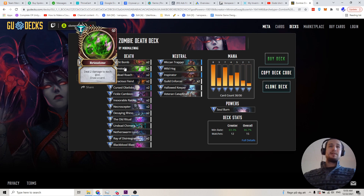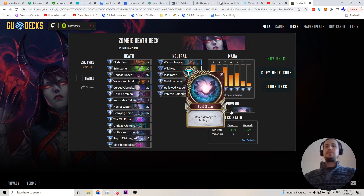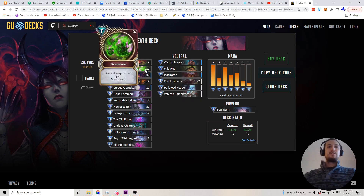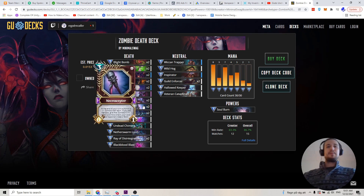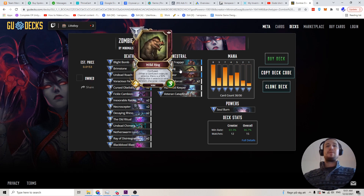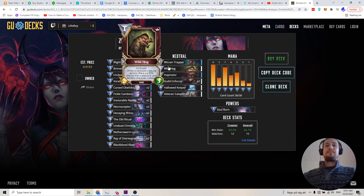Brimstone is basically just allowing us — this is similar to our Soulburn — which we're going to be using Frenzied a lot. So we're going to use this to help us get our Frenzy, and then the draw card just basically gets us closer to picking up a Necroceptor if we don't have it yet. The Undead Roach — I'm not sure if this one's necessary. I've been playing with it because it has Nether, so it synergizes with some other things in the deck. But I think this could be replaced by another Wild Hog and maybe Axe Woman or something.